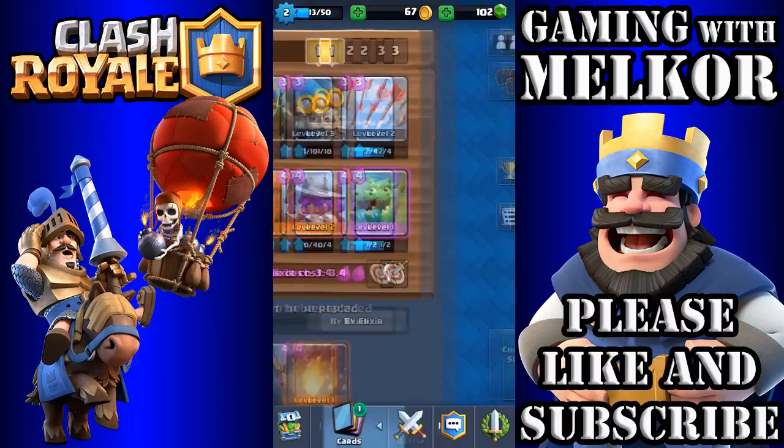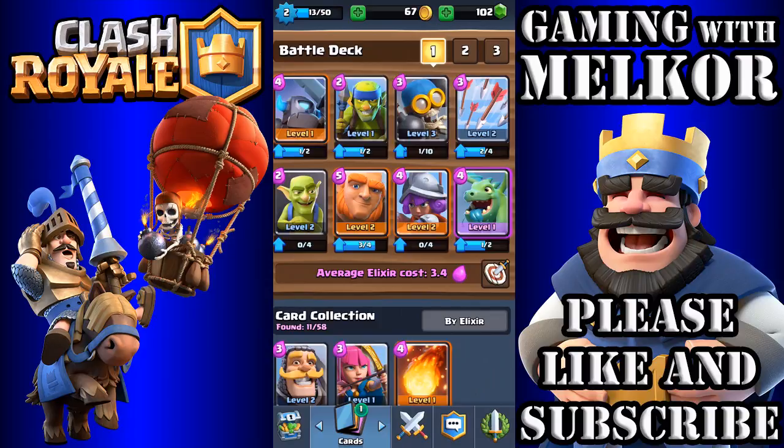So guys, this is my current deck. I have the level one Mini Pekka, Spear Goblins, Bomber, Arrows, Goblins, Giant, Musketeer, and Baby Dragon, with an average elixir cost of 3.4.